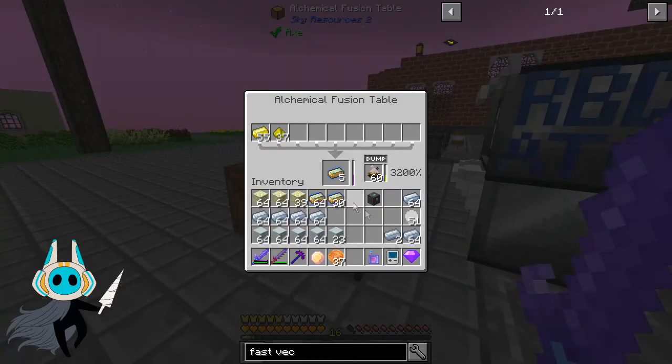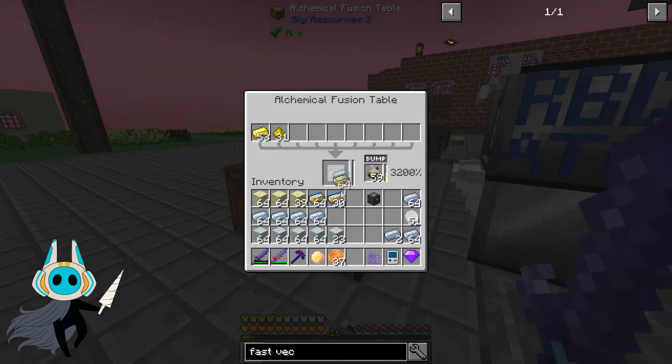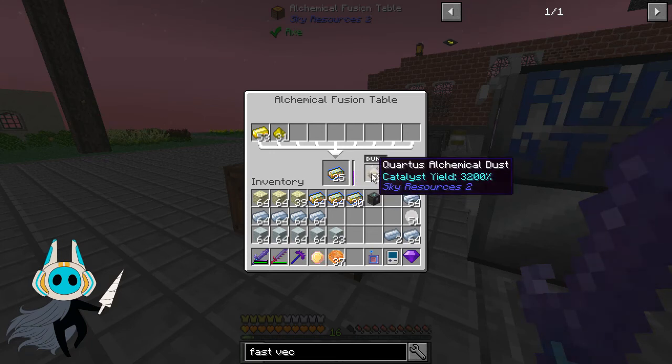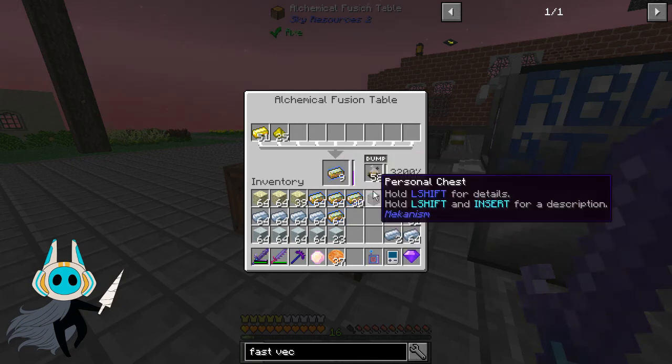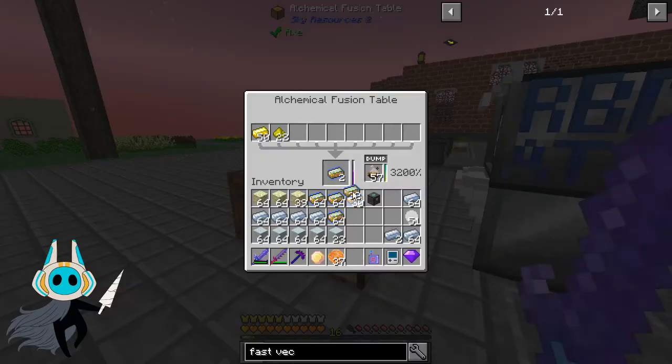Because we've got this quantus dust, it makes quite a few. The quantus dust does get used up reasonably quickly but we're not too worried — we can make more using quantus dust, so it's kind of self-replicating. We get 32 quantus dust per recipe — actually 32 times five quantus dust — so we get a lot of quantus dust per recipe.